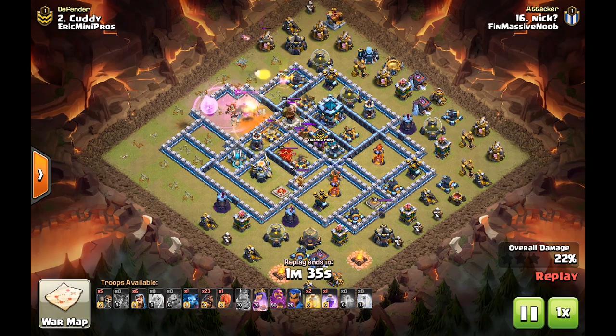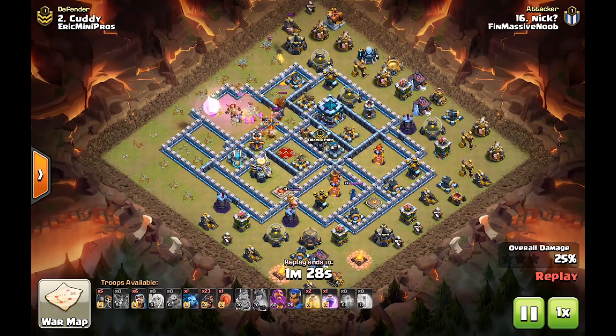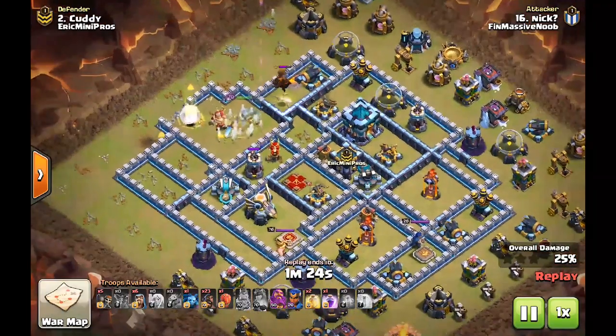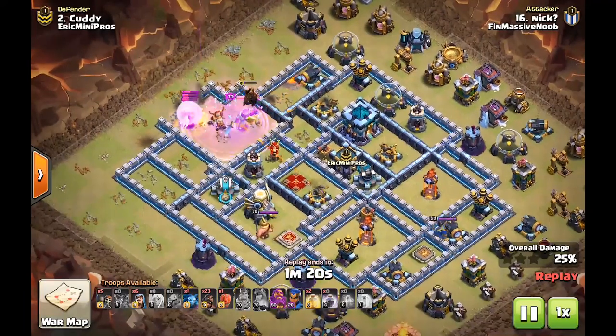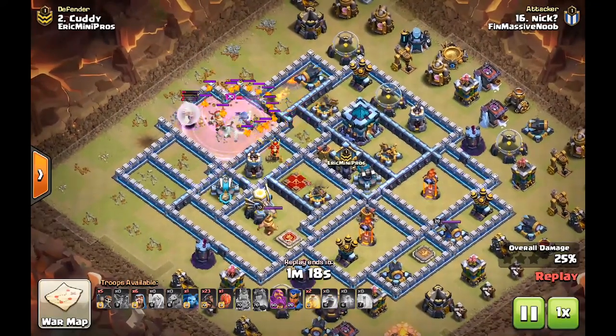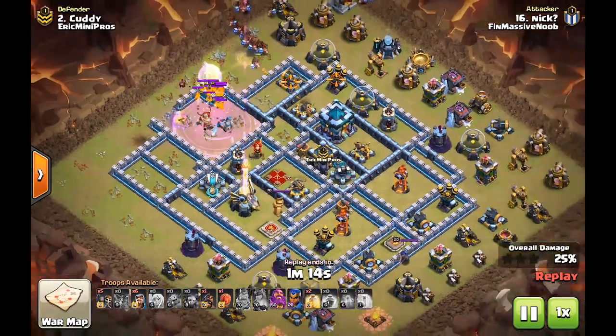The CC for the base is hound, witch, and archers. It looks like it's done a really good job of stopping the queen in her tracks. With these two Expos on her and the scattershot and the queen, she had to use her ability early. And now with the pups, it looks like she's not going to make it.